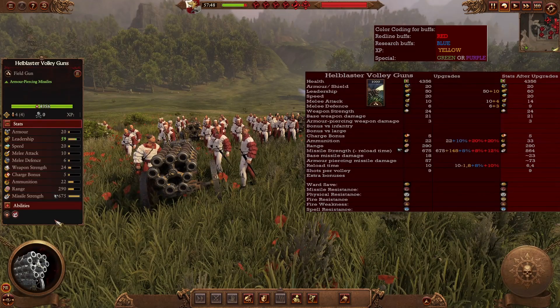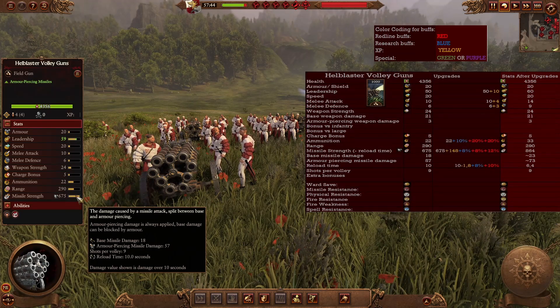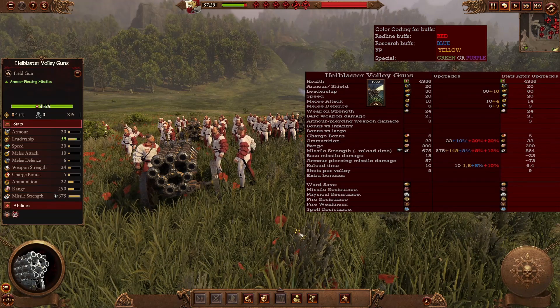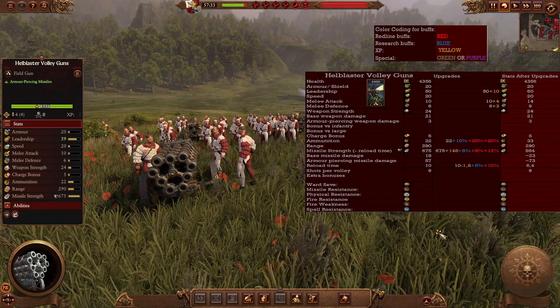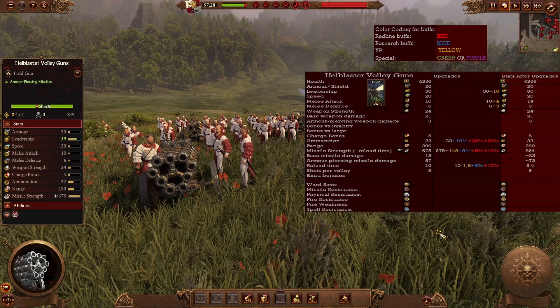The Hellblaster Volley Guns don't have a lot of range but compensate with very heavy missile strength — nine shots per volley, all armor-piercing. These are great for mowing down heavily armored infantry and cavalry. They can also hurt single entities and monstrous infantry but are best used against smaller armored targets where they'll really wreck them. In the late game even more missile strength and less reload time mean they can create massive leadership debuffs on enemy front lines, both diminishing leadership and men very quickly.